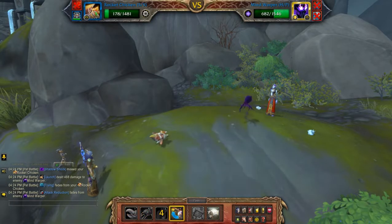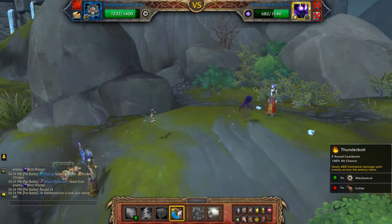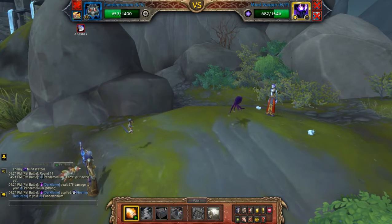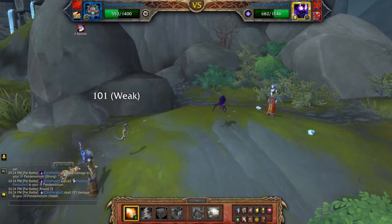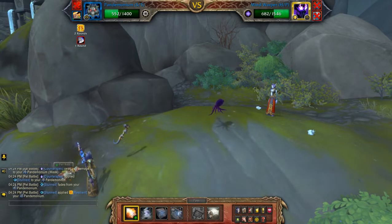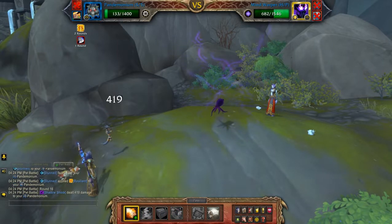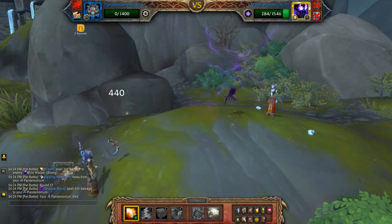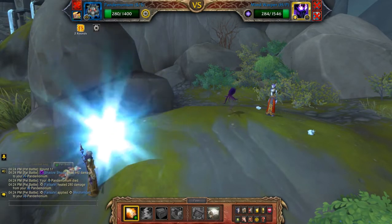And then what I might do is switch out here. Throw out a Breath, and one more. Even if he kills me here, at least I'll come back for one last turn and that should be enough.